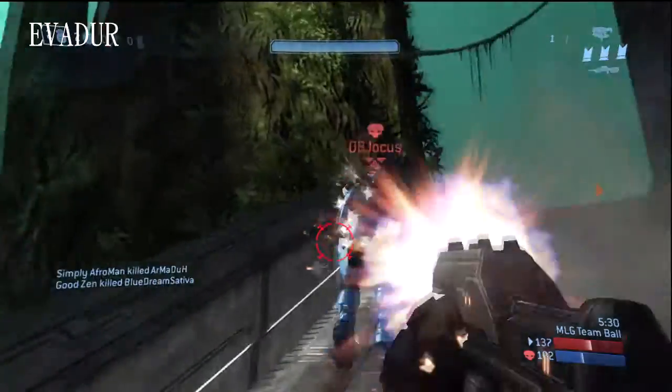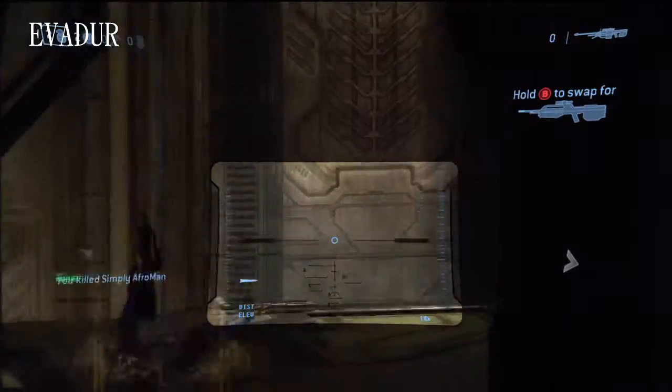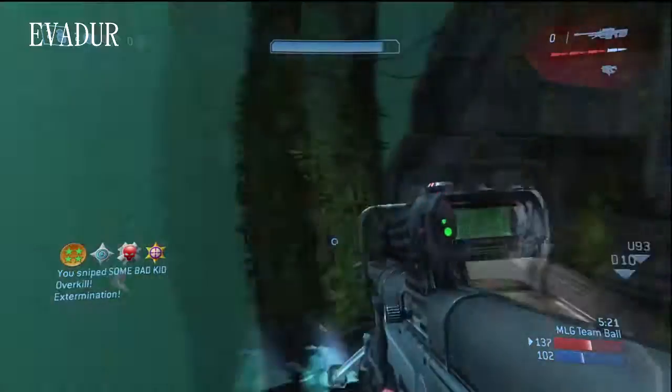Jumping aboard here with Evader at your number 8 play, coming up behind the enemy with the mauler — make it two kills for the double. Enemy dropping the sniper, body shot for the triple, and the headshot picking up the quick overkill extermination.